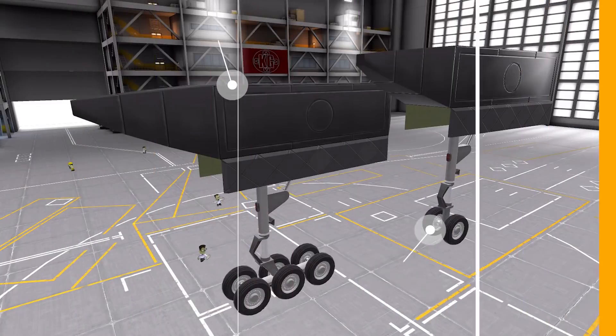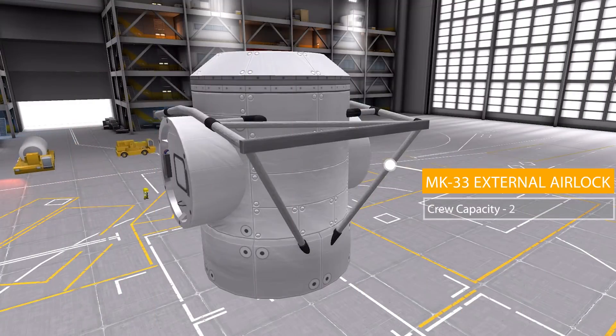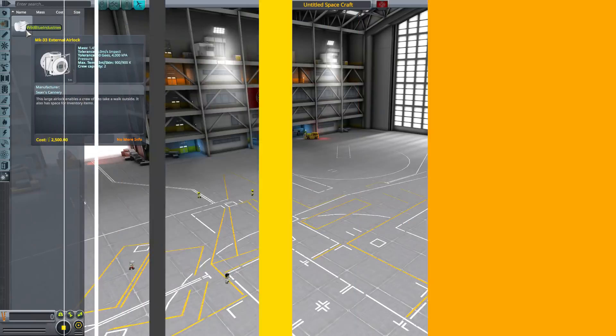In the ground category we have two types of landing gear: the main landing gear going in the rear of the ship and the nose landing gear at the front. They have a good steering range of 30 degrees and require 2 EC per second. The final part is in utility — the Mark 33 external airlock, which holds two Kerbals inside and functions purely as an additional crew space rather than a docking node.